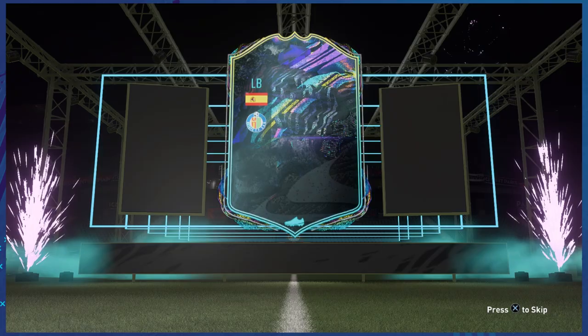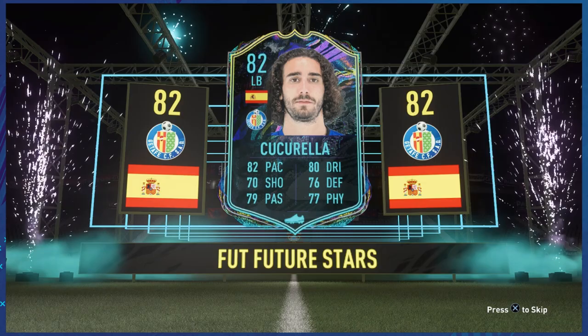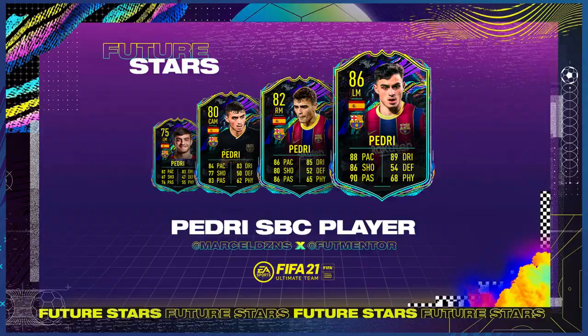This brand new objective was released today on Sunday at 6pm UK time, which does give us quite a lot of hope that we are going to be getting many more Future Stars Academy objectives. We got a total of four last year in FIFA 20, and because EA Sports are releasing these objectives with 28 days remaining, I think we could get at least a couple more — maybe one every two days.